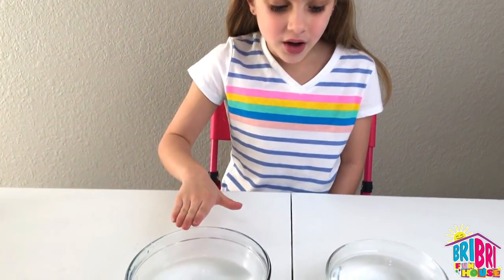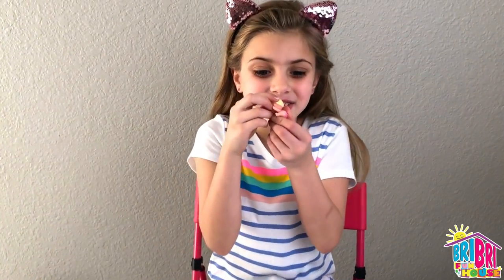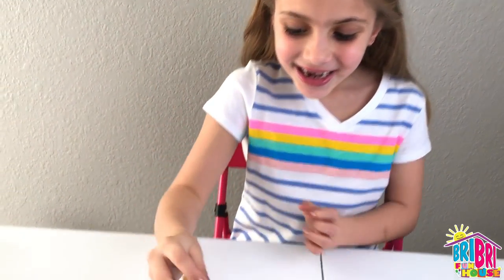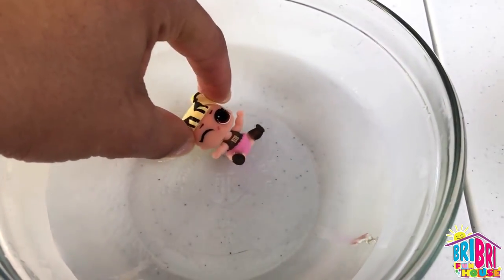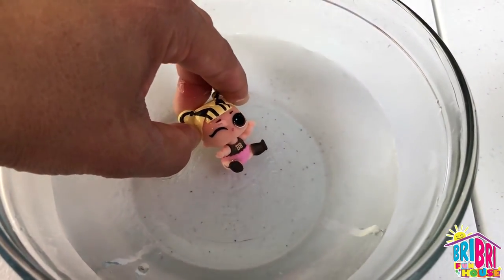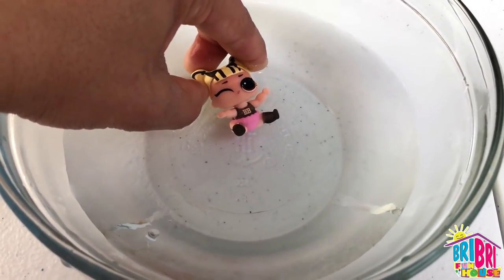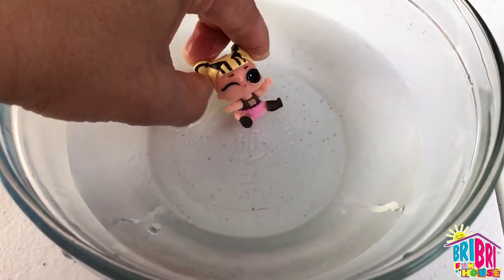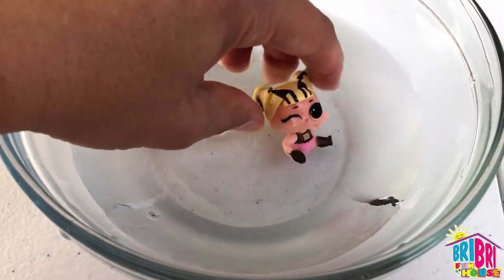Let's see how she color changes in cold water and hot water. We got a bowl of cold water and a bowl of warm water. Let's see how she color changes. I'm going to start with cold water. Look - her shoes are changing and her shirt is changing and her hair. She has cool black highlights in her hair with little bows, and cute little black boots, and a cute black top. It says BB on her booty - so cute.